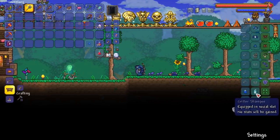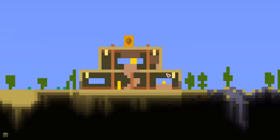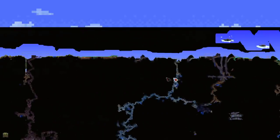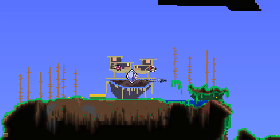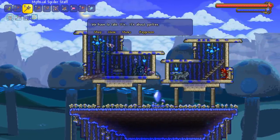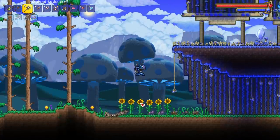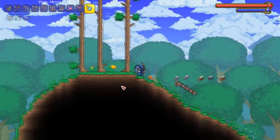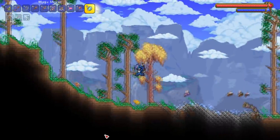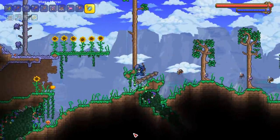Oh no — all my NPCs in the desert are gone because of corruption. I hate that corruption just kicks everything out. I don't have a desert pylon anymore. I should move some of these NPCs — I have a mushroom pylon that might work. Now let's go find a Hollow underground and try to get the blade staff. It's a 2.86 percent chance drop. We also need to get the hardmode ores set up — there's a bunch of things to do.